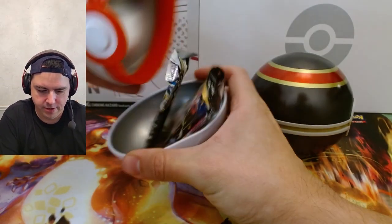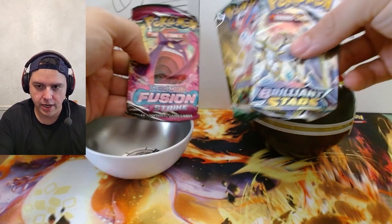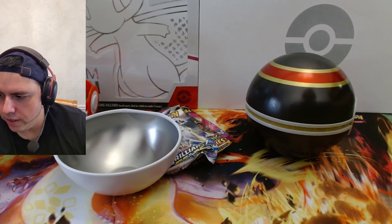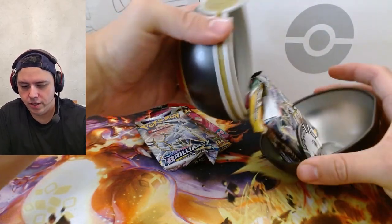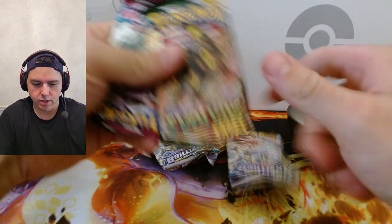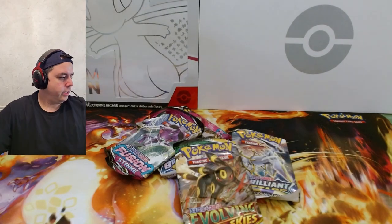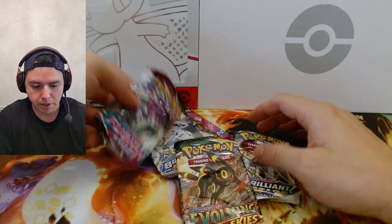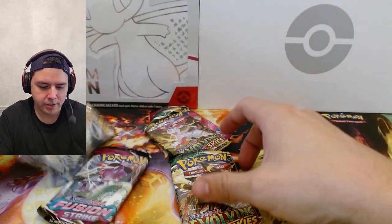All right, so let's pop open this bad boy. We got Bright Stars, Evolving Skies, and Fusion Strike — cool. And the EV coin; I think I'm starting to make a pretty good collection of coins. I'm guessing they have the same ones in here — let's see: Bright Stars, Evolving Skies, and more Fusion Strike, and another EV coin. Not the best lineup, not the worst. The Evolving Skies is quite nice considering these tins cost like maybe 12 bucks. My downside is the packs don't really fit in them, but I mean, that's okay.